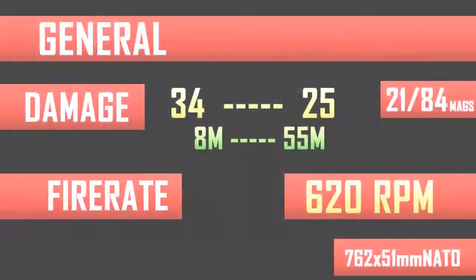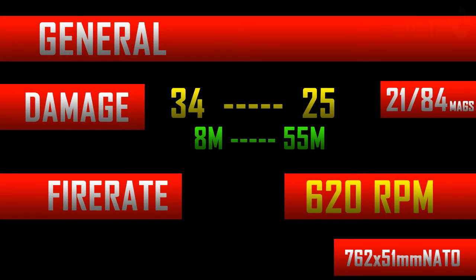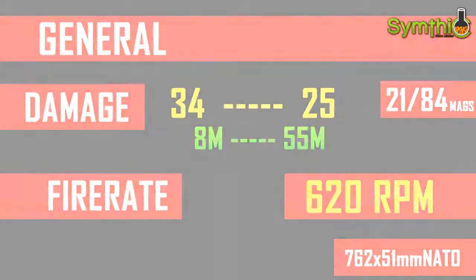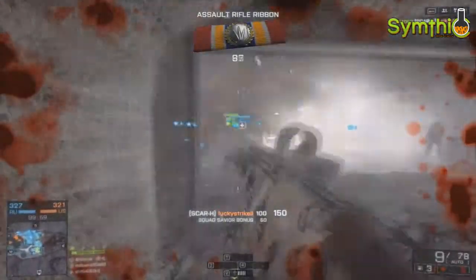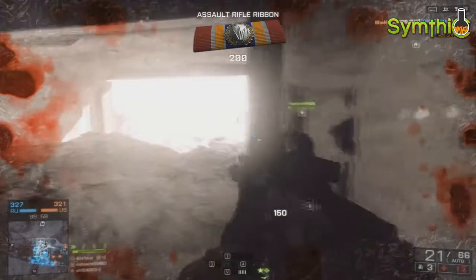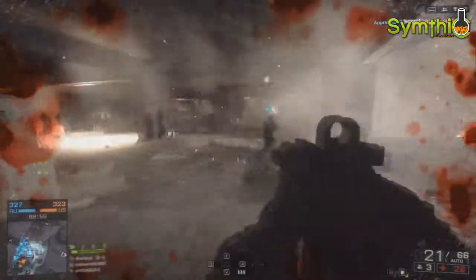Thanks to this unusual 7.62x51mm NATO round, the damage for the SCAR-H is very high. In fact, it has the highest damage of any other assault rifle in the game. The damage starts at 34 up close and drops to 25 at a distance, which makes this gun between 3 to 4 shots to kill, or a 2-shot kill with both shots being headshots at any distance.